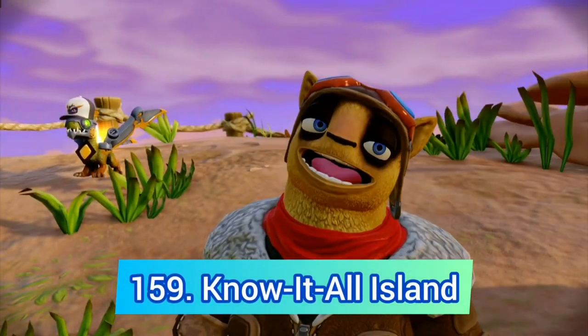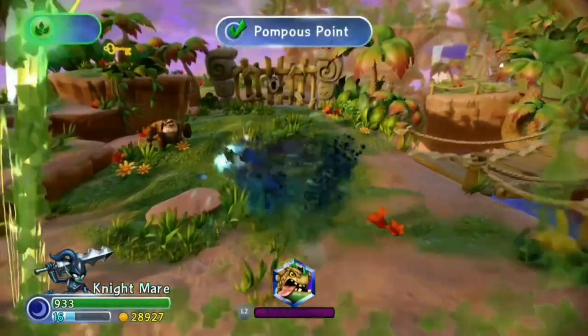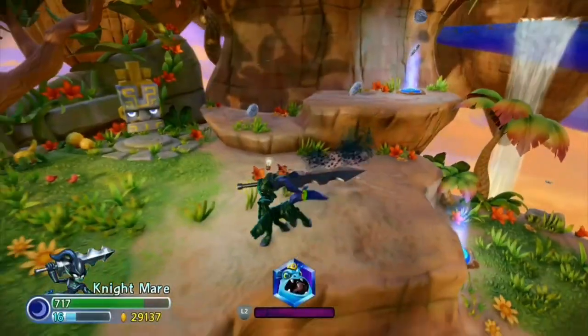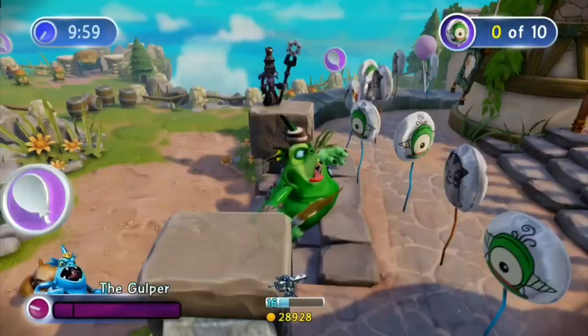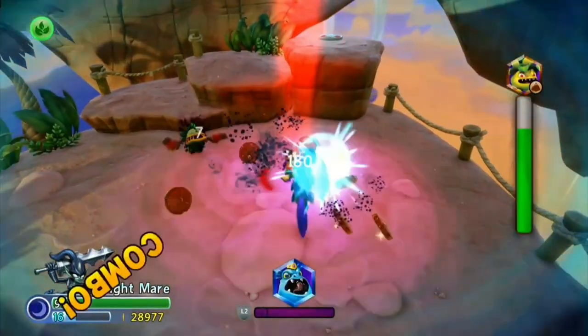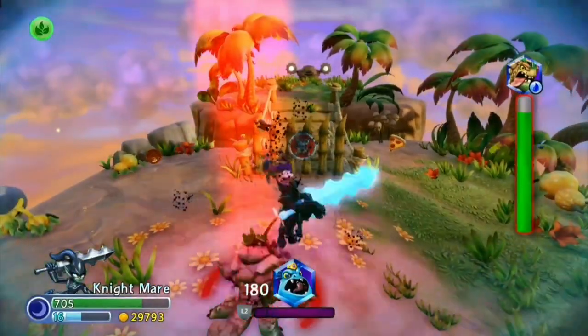Another bad Trap Team level is Snowithole Island. The graphics are pretty great but it's just a regular jungle level, and I hate how you don't even need to talk to the stone heads. There is another bad quest, ball rolling, boring villains, turrets, and another horrible boss fight against Slobber Trap.